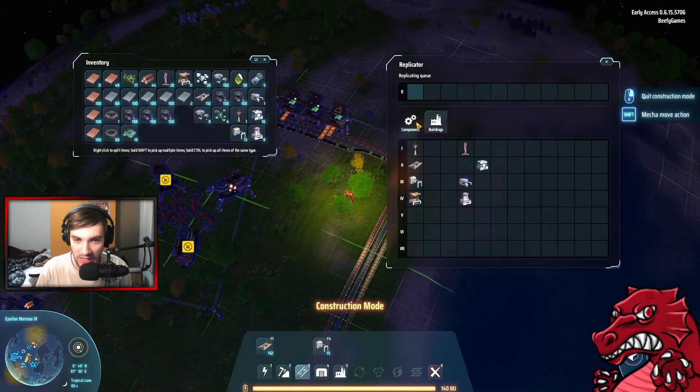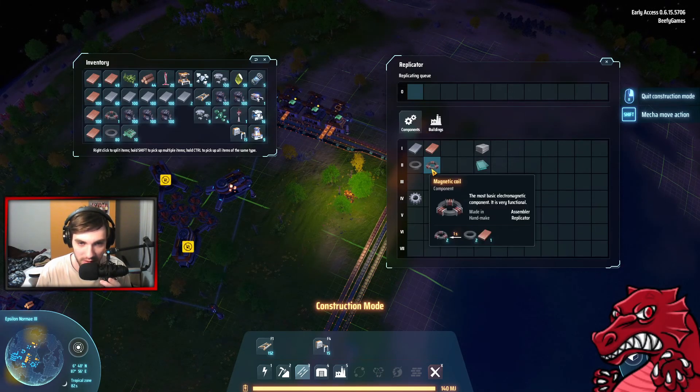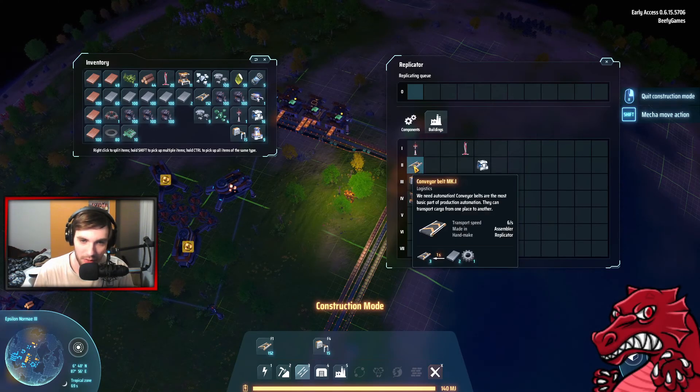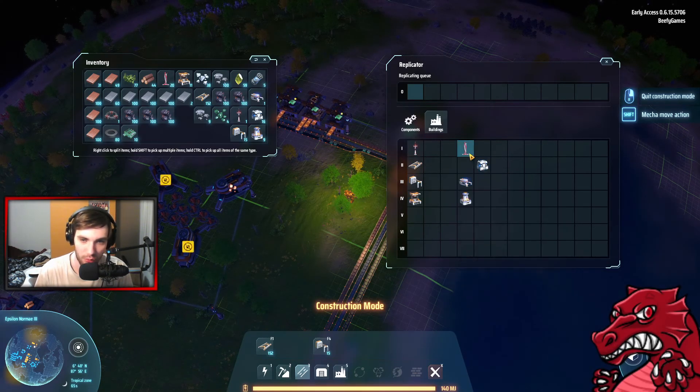So what you need in terms of components: you need to automate circuit boards and magnetic coils first, then third is gears. I'll be making auto assembly for all of those, and then I'm gonna make assembly for all the buildings, just in the same way that we have done.